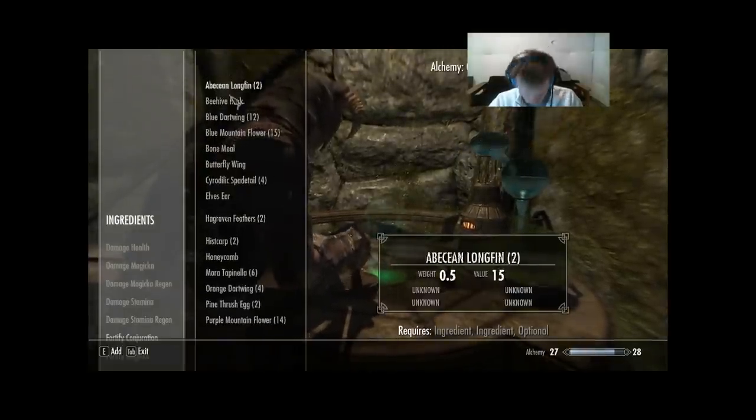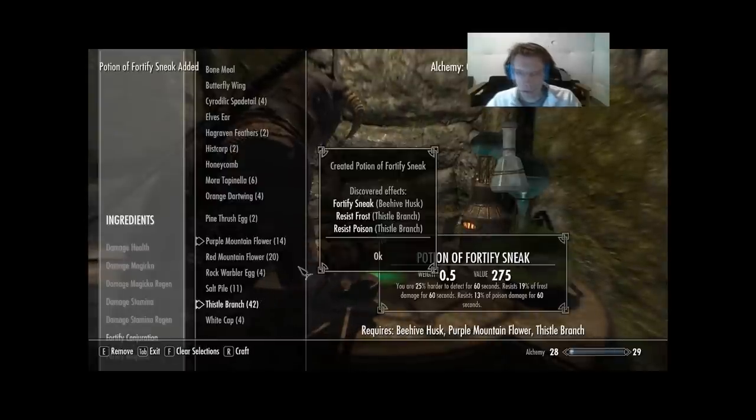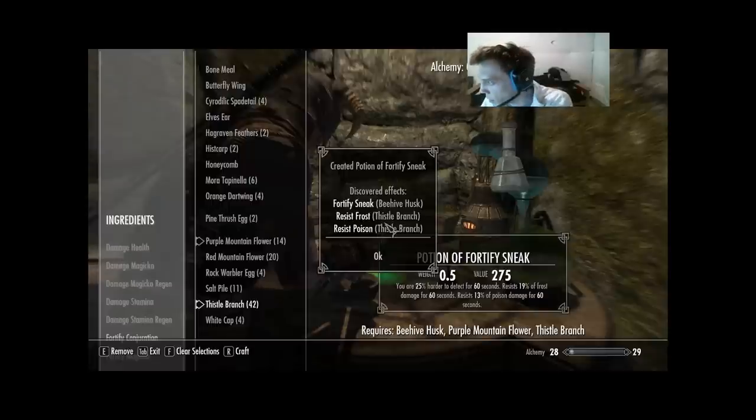Next: Beehive Husk, Purple Mountain Flower, and Thistle Branch. That gets me Fortify Sneak on Beehive Husk. And Thistle Branch is new — we get Resist Frost and Resist Poison.